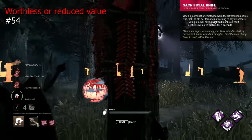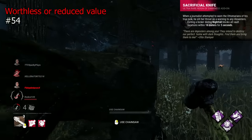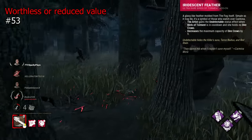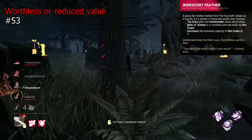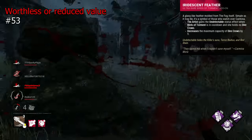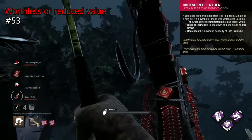Sacrificial Knife will block all window vaults within 16 metres after exiting a locker the Dredge is dredged during Nightfall. This is a tiny range and a tiny duration, not going to be helpful in most situations, particularly as survivors can react quite efficiently to locker exits. Iridescent Feather is an addon for Artist that makes you undetectable when out of crows, and reduces crows by one. This gives you around 8 seconds of undetectable, and honestly it's pretty worthless — typically you'll fire all crows when far away or mid-chase, and in both cases the stealth aspect doesn't make much sense.